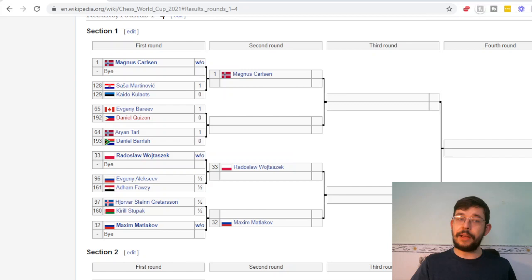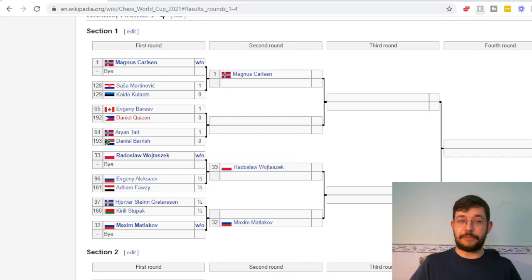We can see Martinovic from Croatia managed to beat the Estonian player — actually, Barayev used to be a top player representing Russia but moved. You can see he beat a much lower seed, Daniel Kizov. The highest rated player playing in round one who hasn't automatically qualified to round two is right around 2645.